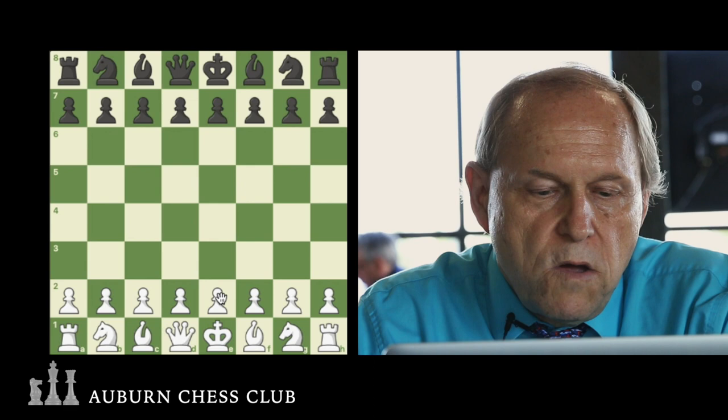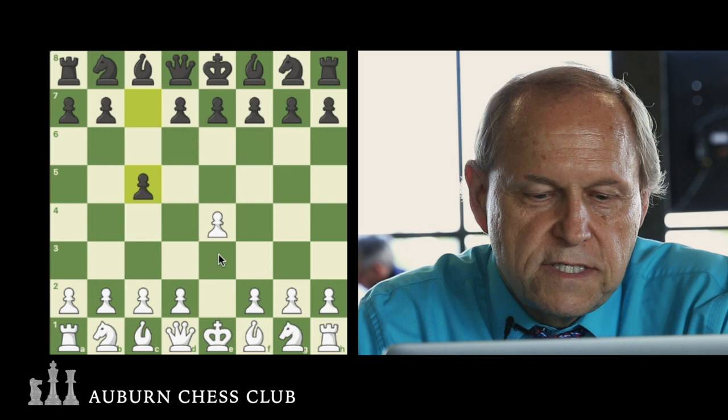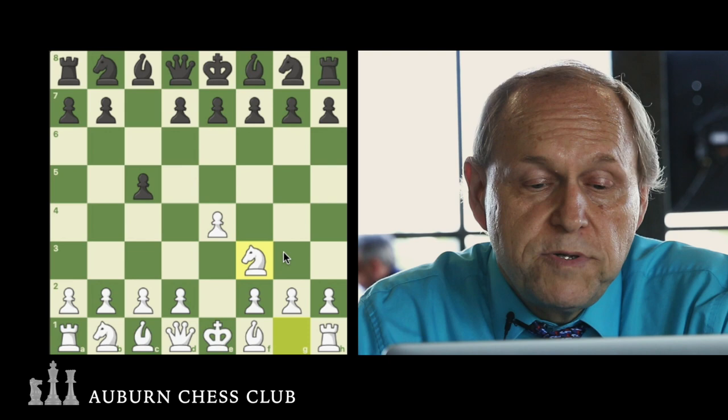We're going to be going over a variation that was popularized by Fischer. In the 60s and 70s it was played a lot — it's the Fischer-Sozin Sicilian. White starts off with E4, black plays C5, the Sicilian defense, and White chooses Knight F3.